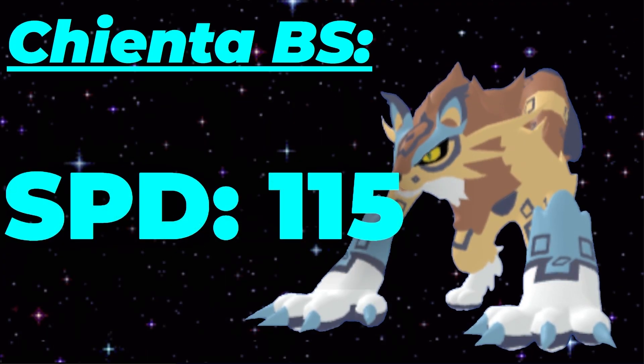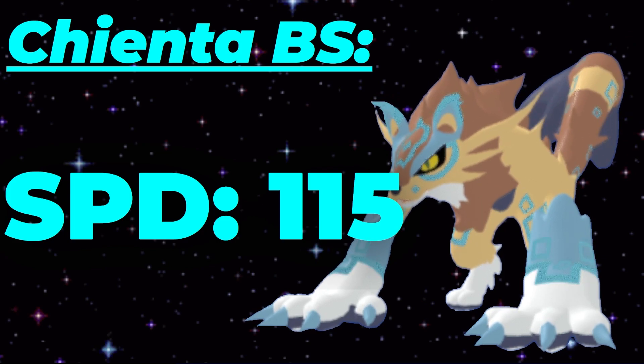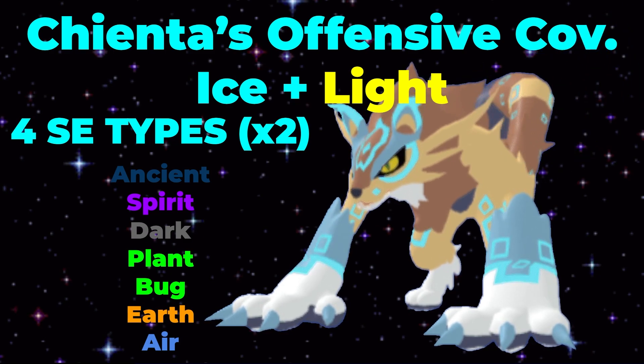Your speed stat of 115 is also very good, mainly because you will be able to outspeed Lumians such as Glishadia, Nova Deus, and Nevermare, which are all common threats in this metagame. Chianta also has pretty good offensive coverage that can hit Ancient Spirit, Dark, Plant, Bug, Earth, and Air all super effectively.